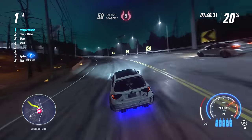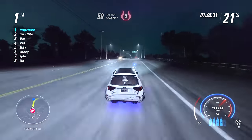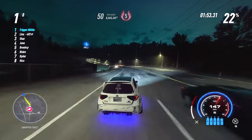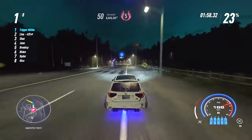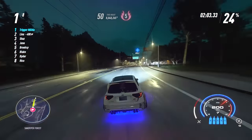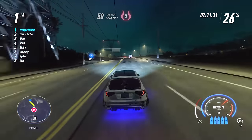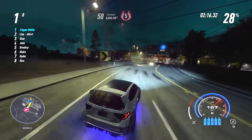Now let's get into the strategy once you're out. There are many ways to earn rep but only a few ways to earn large amounts of rep. Each race or activity tells you exactly how much rep you will earn. My suggestion is to start with the circuit races because circuit races tend to be very risky at high heat levels — you're going around a track and revisiting the cops. It's just not smart to do later in the night when the heat is super high.